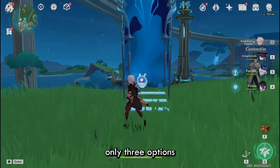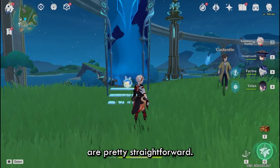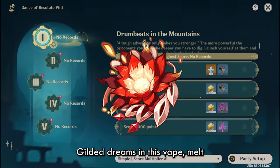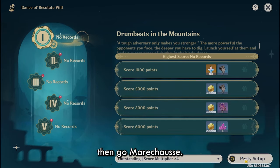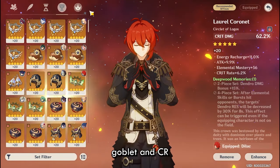In terms of artifacts, there are really only three options for Diluc. First is the Crimson Witch of Flames, obviously. The second is Gilded Dreams. And third is Mareshti Hunter. The artifacts are pretty straightforward — you use Crimson Witch everywhere. If you don't have a good Crimson Witch of Flames, then you can go Gilded Dreams in his Vape, Melt, or Burgeon teams. But if you're using Furina, then go Mareshti. For artifact stats, you always want Pyro Damage Goblet and Crit Rate or Crit Damage Circlet depending on which you need more.